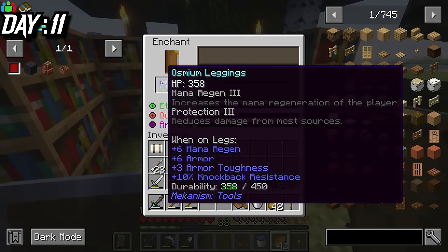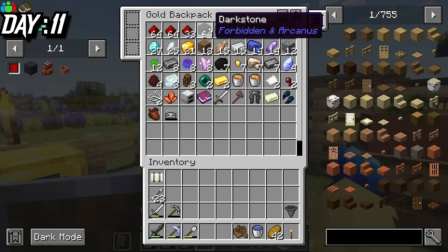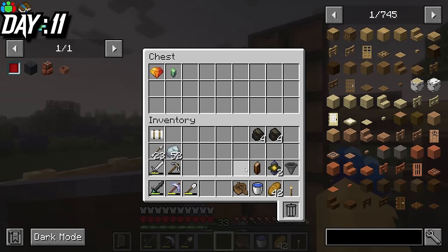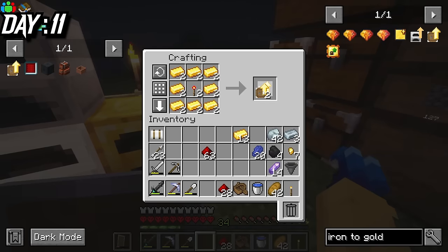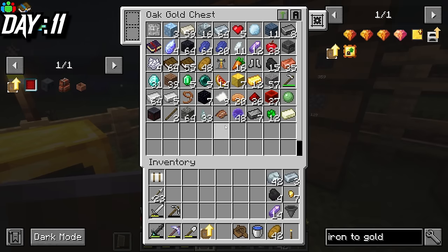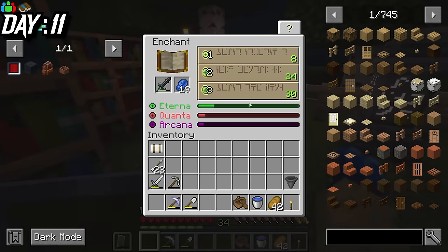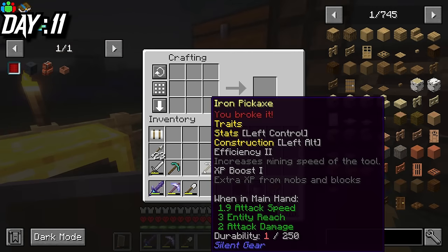Day 11. I enchanted my leggings which had protection 3, and put a few items into the drawers I had set up. From there, I cleared out my backpack, made a bunch of charcoal, and used one chest for all these Apotheosis gems. With all the housekeeping done, I actually made these iron to gold chest upgrades and used them on all the sophisticated storage chests. Later on, I got sharpness 3 on my sword, and then made a diamond pickaxe to complete a lot of the basic quests.